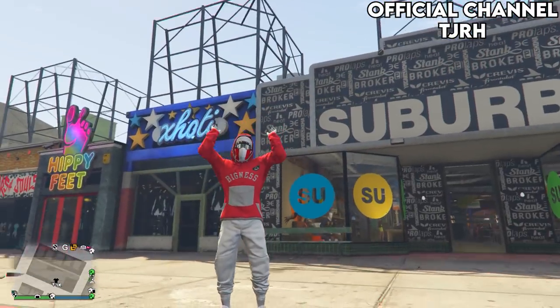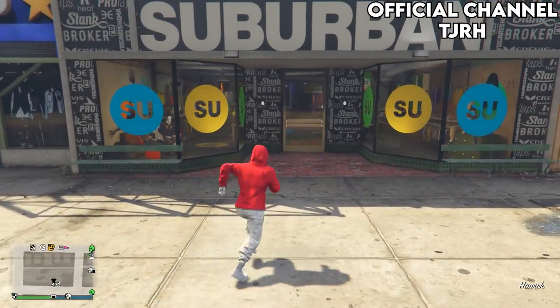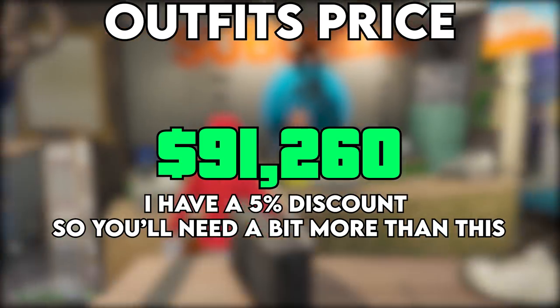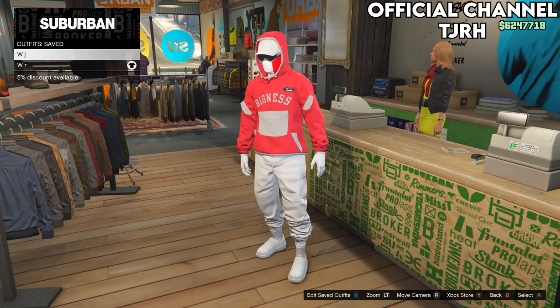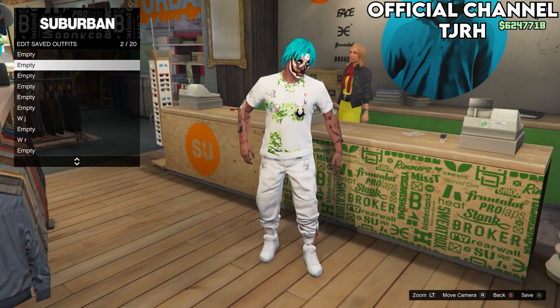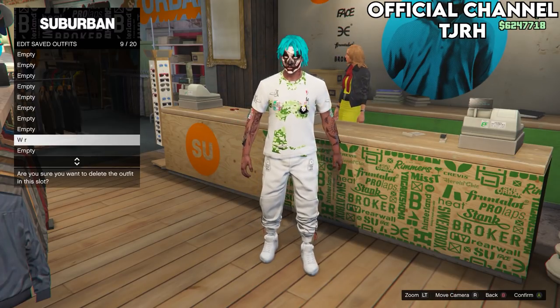The first thing you want to do is come to any clothing store on the map and put the required amount of money inside your bank. Now just equip the outfit you want to keep, as this glitch does delete all your saved outfits. You can either delete all your saved outfits yourself or they will get deleted by doing the glitch.